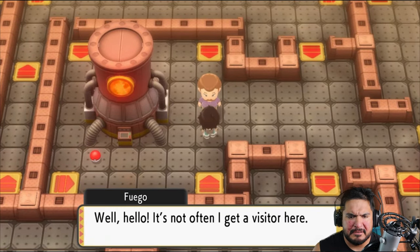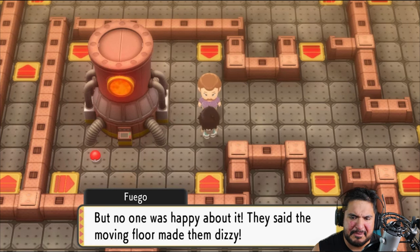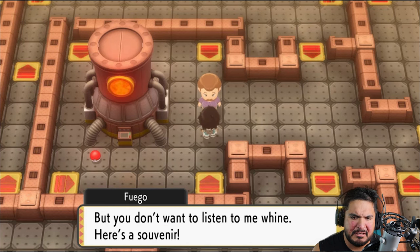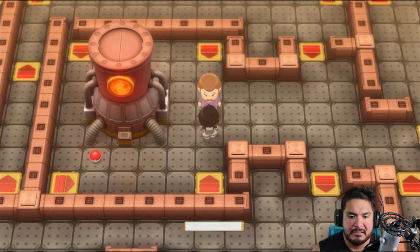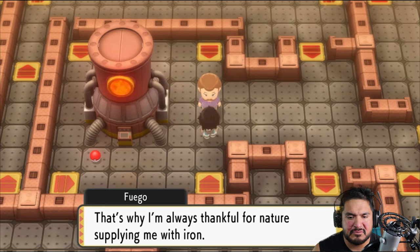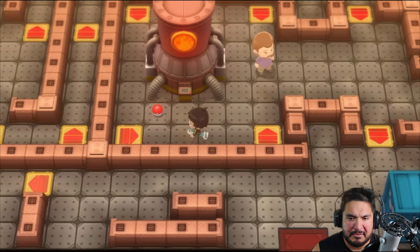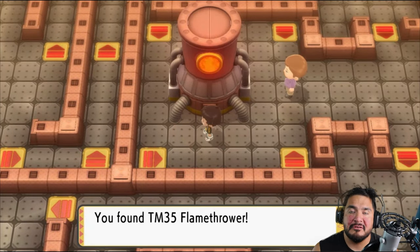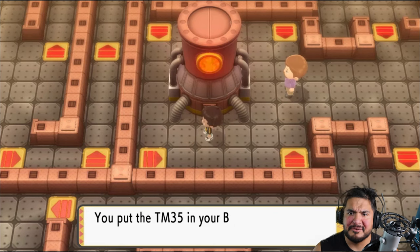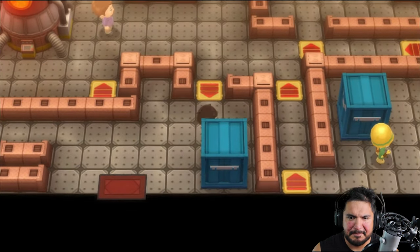It's not often I get a visitor here. I tried to make the Ironworks run better with the moving floor tiles but no one was happy about it — they said the moving floor made them dizzy. Here's a souvenir — we get ourselves another Firestone, which is great. And it would be nothing if there was no Iron. We also grab a Pokeball and get TM35 Flamethrower. I already have a Pokemon with Flamethrower, but it's cool. That leads us straight out.